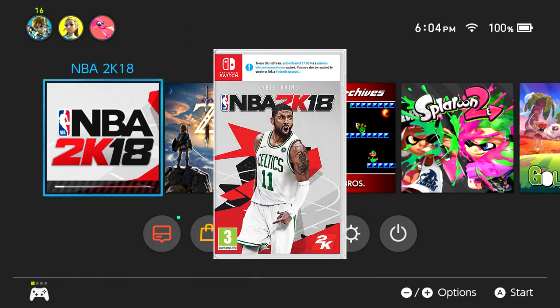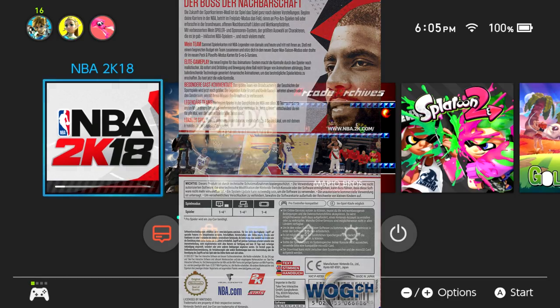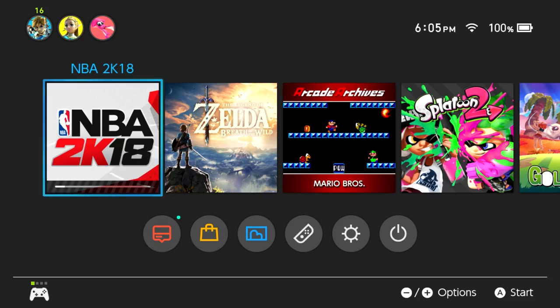We now have an updated 24 gigabyte download statement on the North American box — which wasn't on the European version, probably because they sent those out before they realized this update was coming. On top of this, WWE 2K18 is probably going to require a micro SD card as well — the file size on that is like 36 gigabytes. If NBA 2K18 requires it, you can almost assuredly bet WWE 2K18 will too. And I gave 2K flack over the decision not to use bigger cards and requiring these downloads.